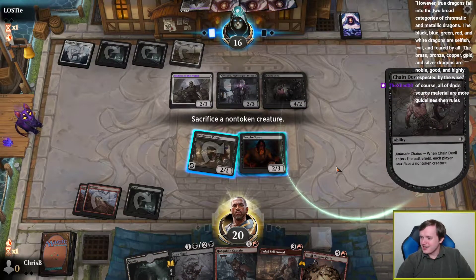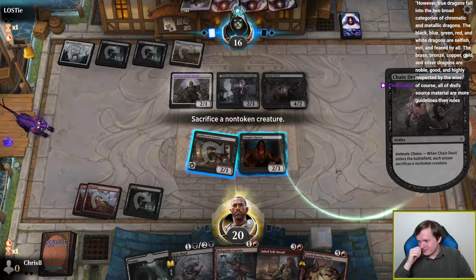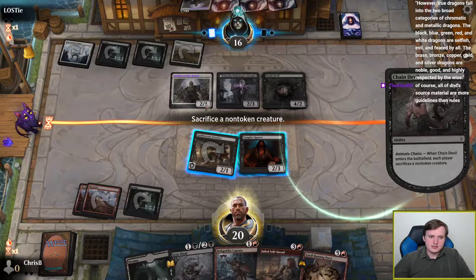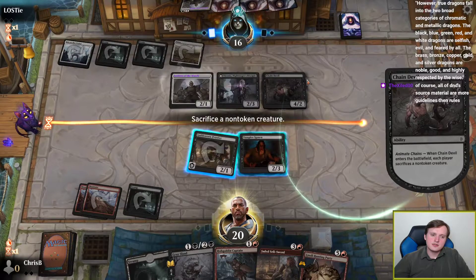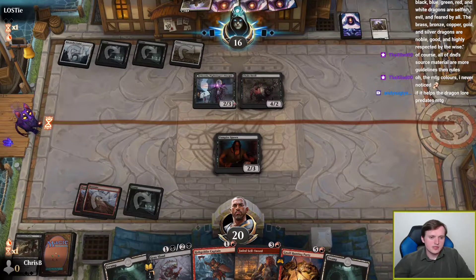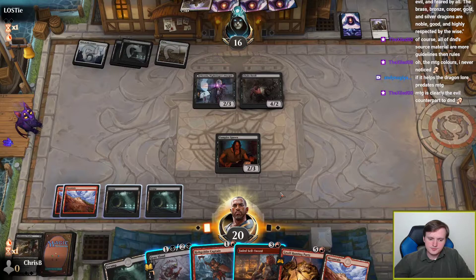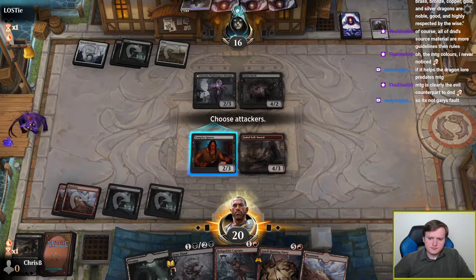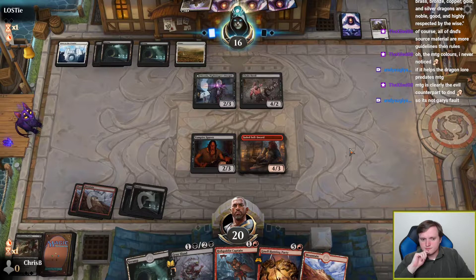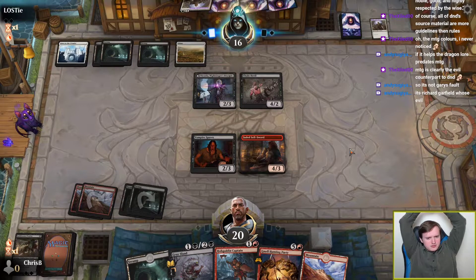I guess we play our 4-3. I can attack with Sellsword, trade with something, and then play Gnoll Hunting Party, which is fine. Sellsword trades with — probably Viconia is worse for me than Chain Devil in the long run. That's a bunch of creatures, but not a bunch of creatures that are deeply shifting combat math here. Trading with the Chain Devil is fine by me. That gives us a Gnoll Hunting Party, which we hope the opponent does not have a removal spell for.